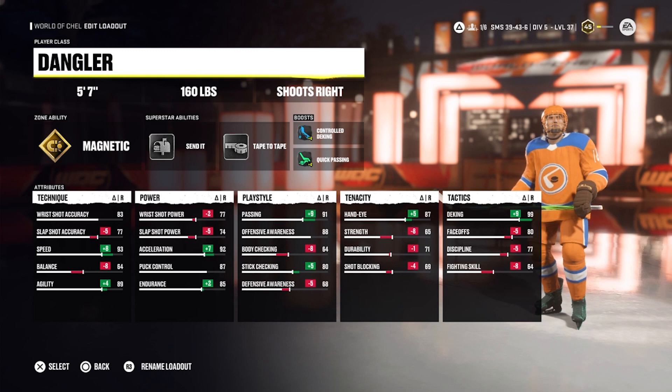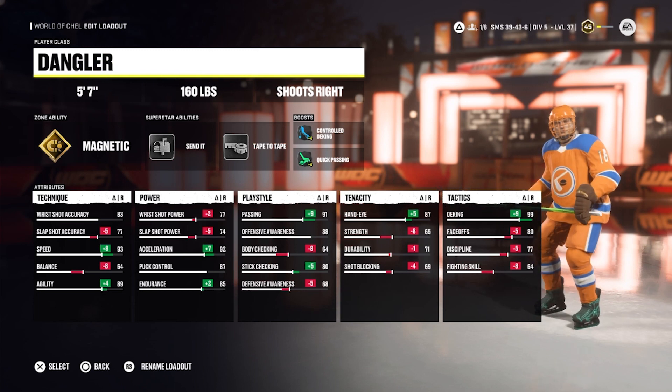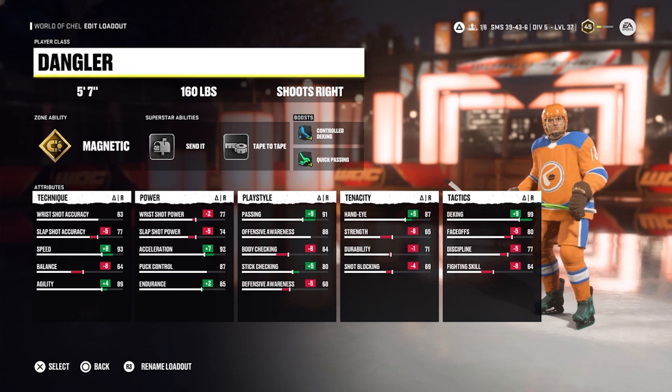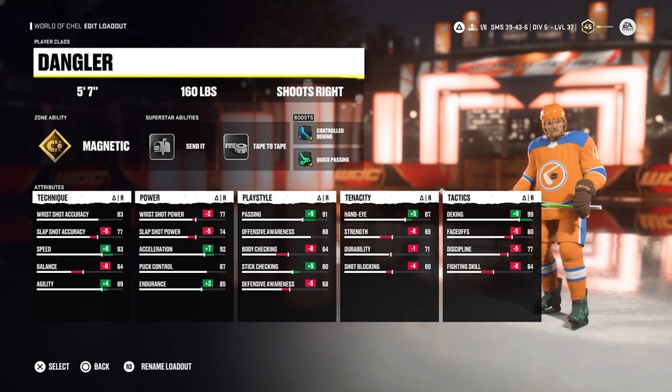The next forward build is a 5'7, 160lb dangler with Magnetic, Send It, and Tape to Tape. The meta in the NHL series will always include a build like this, as little guys with speed are just too hard to deal with. The skating on this build is just unworldly, as you quite literally cannot get any faster.